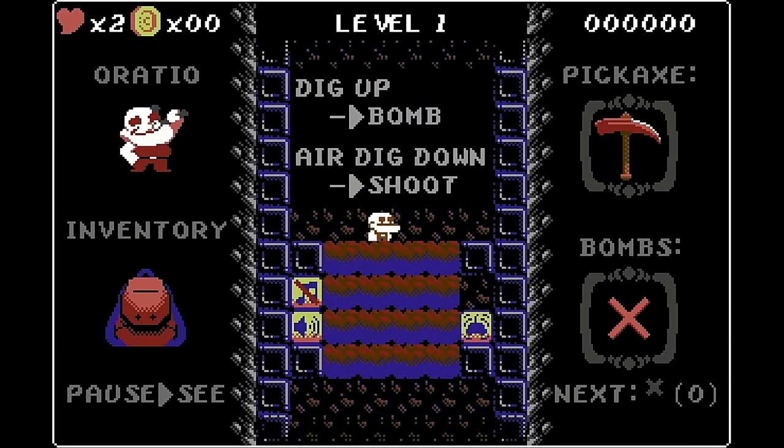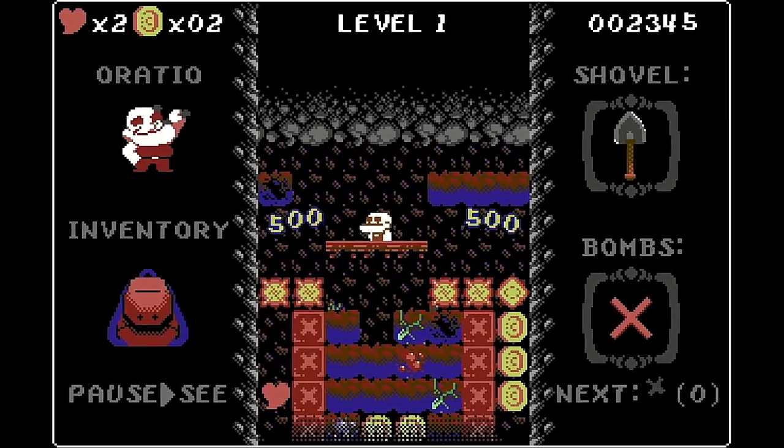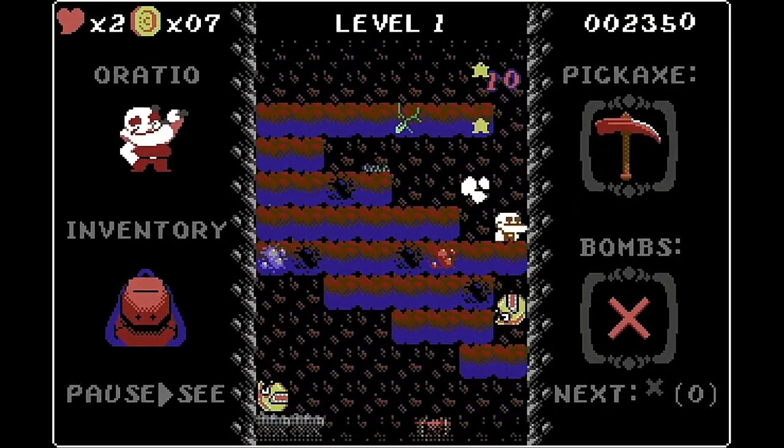As we drop into the first level we're given some instructions on the game's controls. We can press A to dig and we can dig downwards or either side of us. We can jump with the B button and if we dig down whilst jumping we'll fire a shot downwards, which can be used to activate TNT, damage enemies, and break blocks if we have the block shooter power-up.